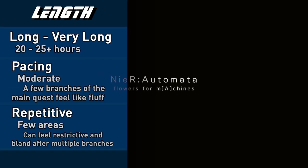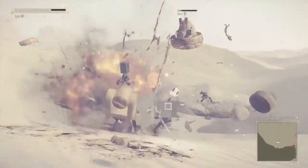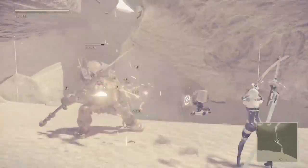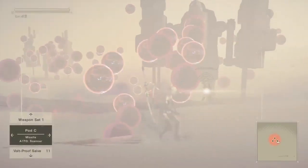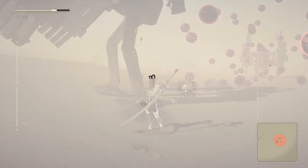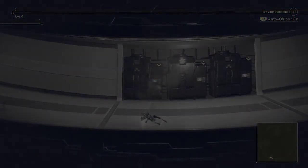Nier Automata has a unique structure broken down into branches. To get the full story you must play through branches to reach main endings A, B, C, D, and E. Branch A was 7 hours 42 minutes; Branch B was 5 hours 42 minutes. After completing Branch C, Chapter Select is unlocked, which is useful for side quests split roughly 80/20 between Branches A and C. Branches C, D, and E totaled 7 hours 25 minutes using Chapter Select. Completing all main endings A through E, a few optional endings, and some side quests, Nier Automata was completed in 20 hours 50 minutes. Going further for 100% completion would easily take 25+ hours.